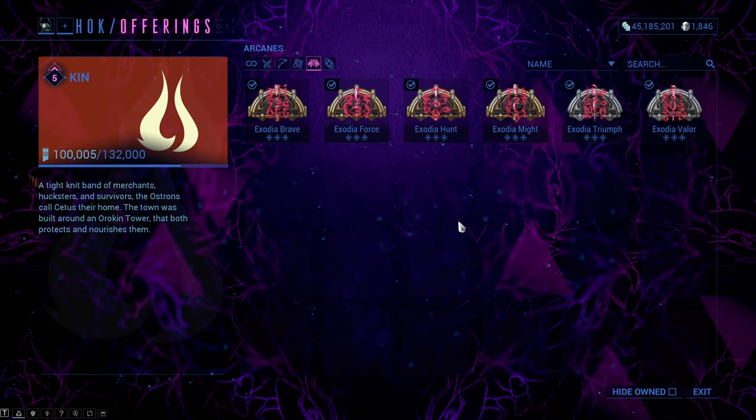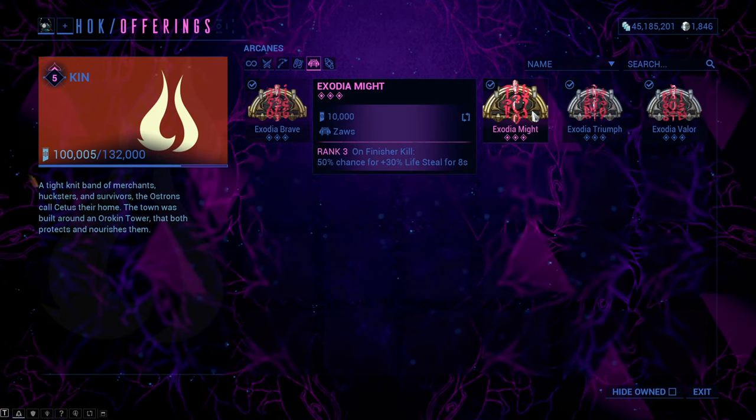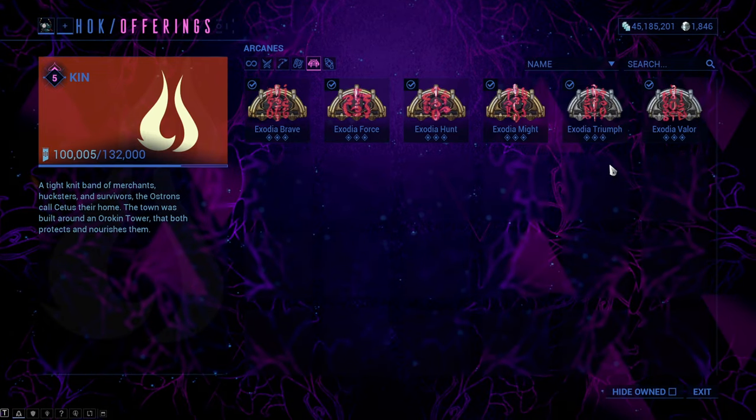He sells every arcane for 10k Ostron standing, which might be a bit too much, but it is what it is. To max them out you need 10 of each, so altogether 100k standing per max arcane.